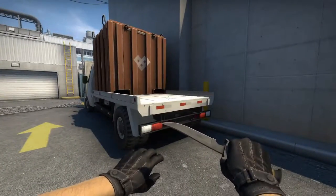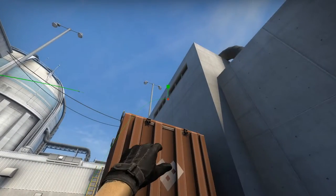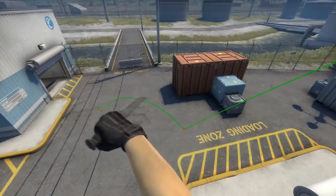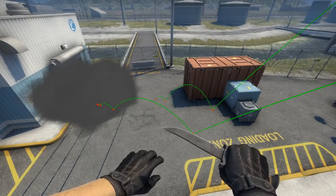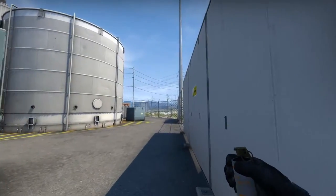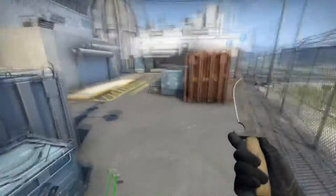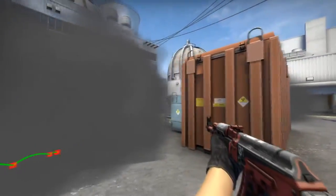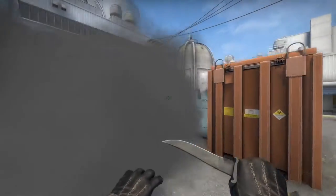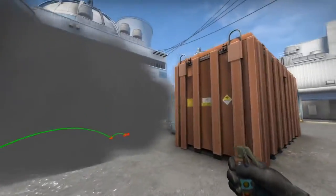Let's fast forward a bit and throw that smoke along with this one here. These should be your outside smokes, allowing you to cross T-Red to Secret like I mentioned. For the cross to T-Red, you just have to run along this wall here and aim at the tip of the fencing. It's pretty general, you can't really mess it up. This is usually a pretty tight angle for CTs to pick, but the later you throw it, the more it'll cover that specific angle here.